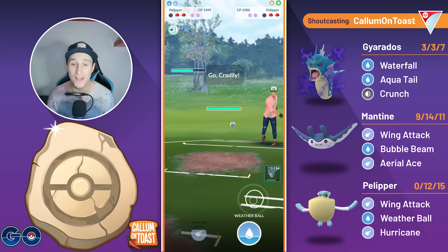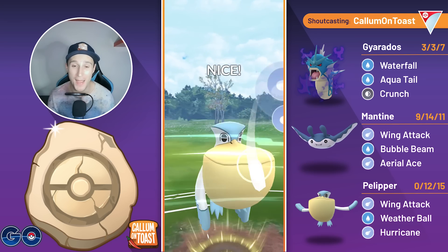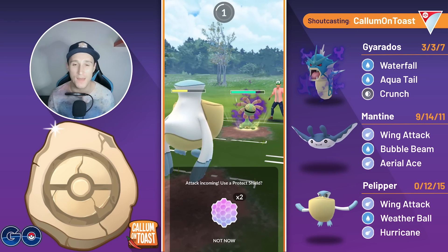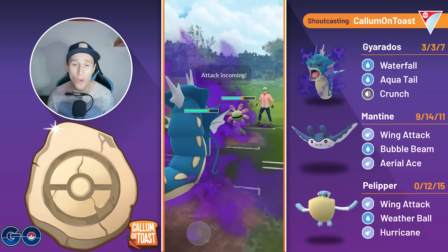So the opponent's going to wait out the switch cooldown here. They come in with a Shadow Cradilly. I'm going to full send the Hurricane here — no point baiting. I mean, they do have two shields, but Hurricane does get shielded, which is unfortunate. Now the opponent goes for one extra before throwing their charge move. I'm going to let the Rockslide go through. It does take us out. Now I'm putting it all onto my Shadow Gyarados.